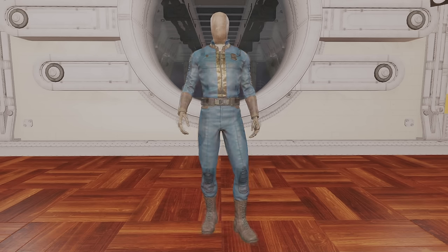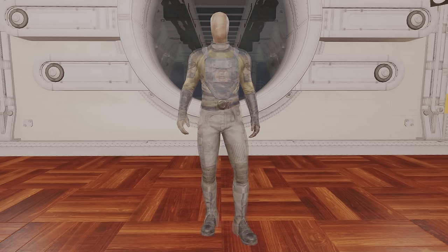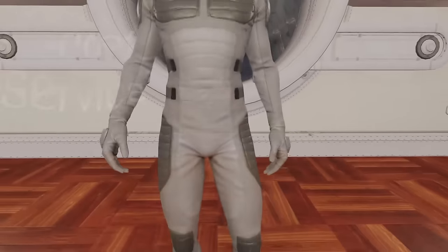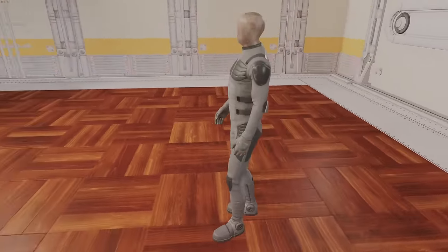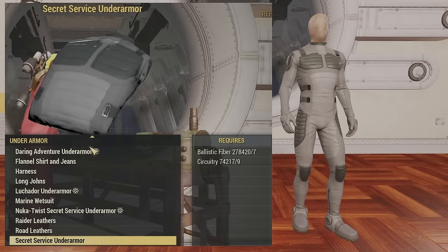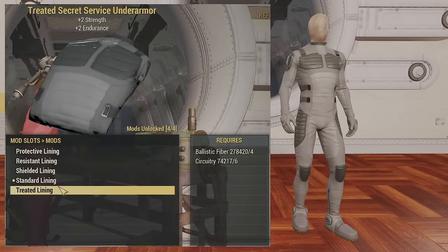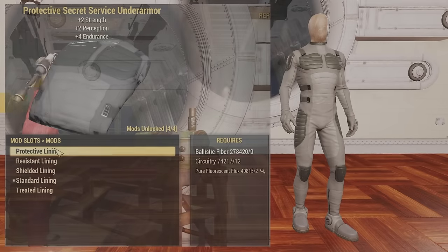You can click below or just keep watching as I go category by category and show detailed information on how to obtain these Under Armours as well as the modifications for them all. Starting with the Secret Service Under Armour — this has the highest stats with 45 combined resistances and 10 special points. For the shielded lining it requires four fluorescent flux, 15 circuitry, and 11 ballistic fiber. Make sure to check out Minerva to get the plans for the shielded lining.